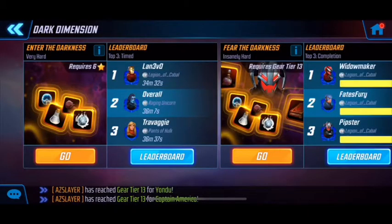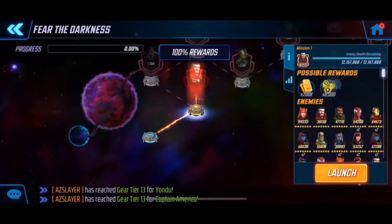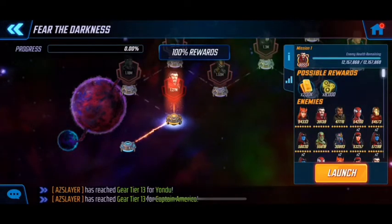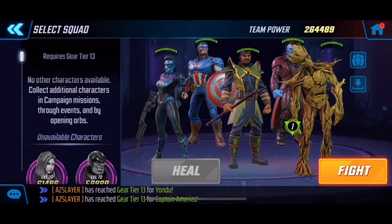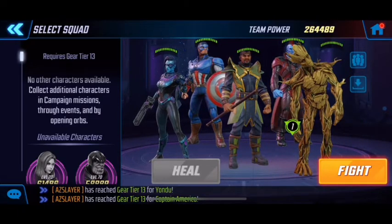Once you get into Enter the Darkness, you need six stars and you can do it twice for all the mats, but after that you don't really get anything. Fear the Darkness is what everyone's aiming for and these nodes are pretty tough. I've watched quite a few YouTube videos so I know what to expect. You definitely want to have Minerva in there — she's not absolutely required but she is god-tier level for this game mode.